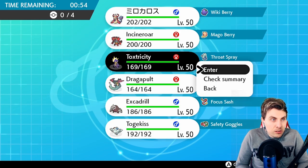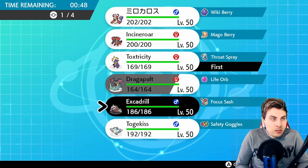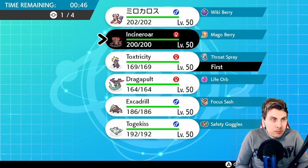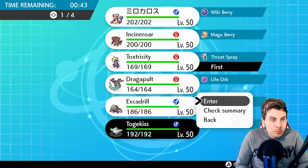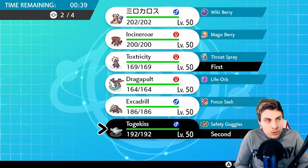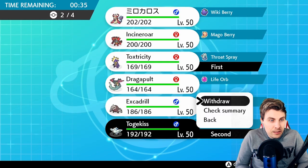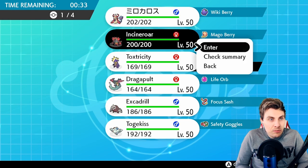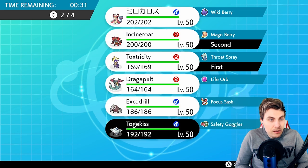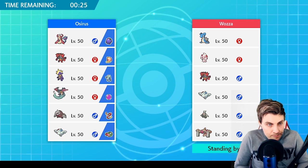Let's go Tox. Do we want to go Togekiss or Incineroar? I feel like because we haven't got Parting Shot on Incineroar, we're probably better with Togekiss. But the thing is we don't want to lose Togekiss too early on, because I kind of want to keep it for Conkeldurr later in this match. So I'm going to lead Incineroar so we've at least got the Fake Out to stop the Alcremie early on.